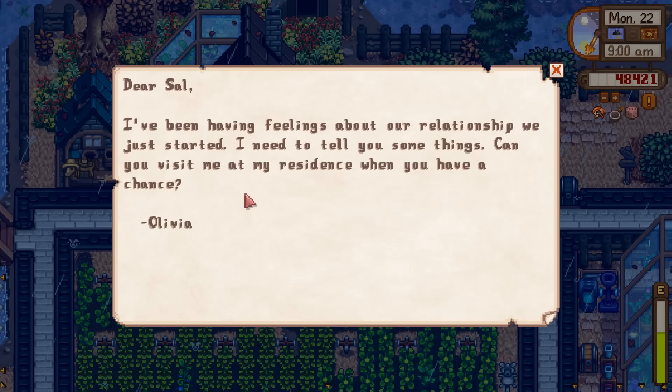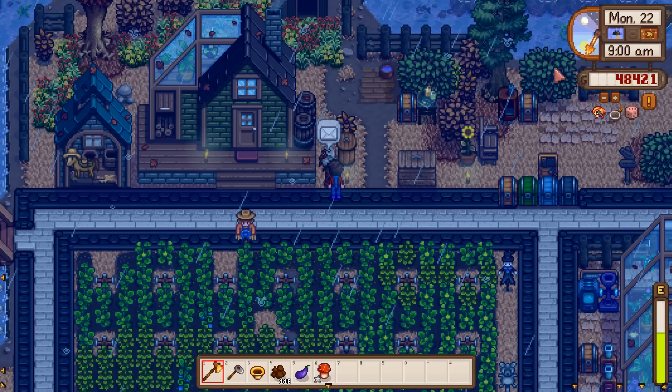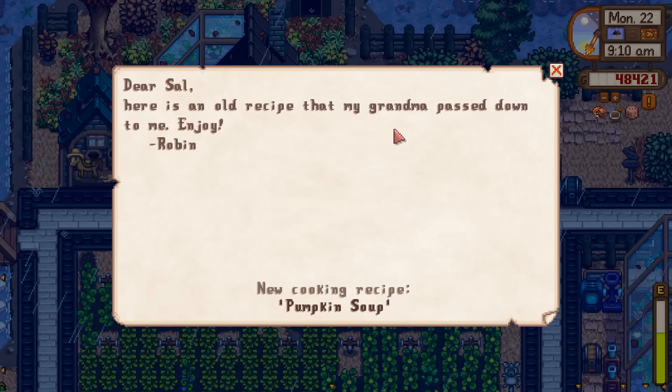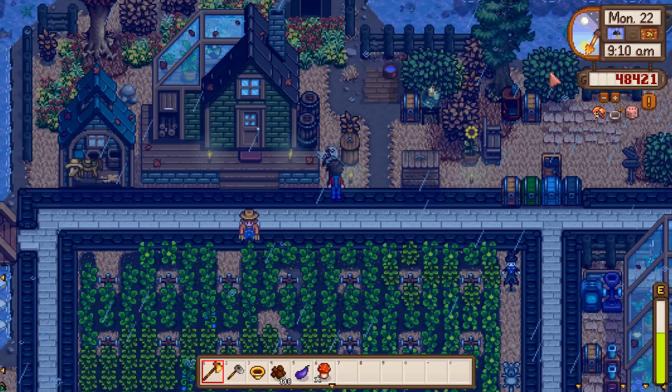We just got a letter — Olivia's having feelings about our relationship. We did start dating her yesterday. She wants us to visit her at her residence. She also sent an old recipe from her grandma: pumpkin soup.